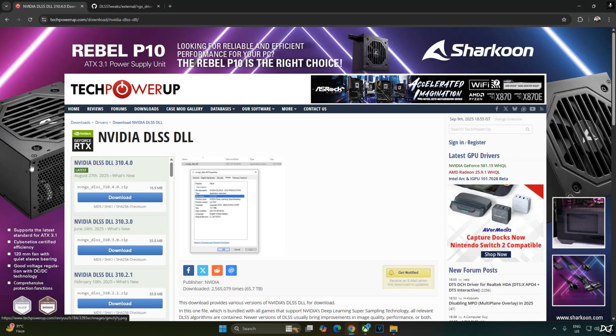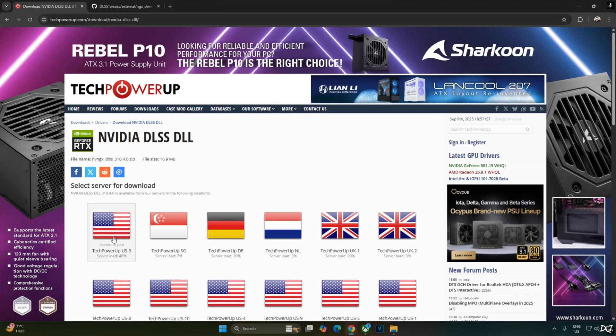I will manually update the in-game DLSS Upscaler to the latest version. You can download the latest version of the upscaler from the TechPowerUp website. At the time of recording this video, it's version 310.4.0. Click on Download, then click on any of the available servers. The download will start.